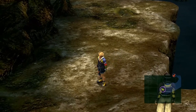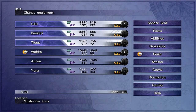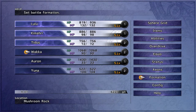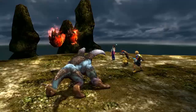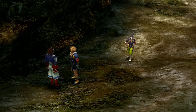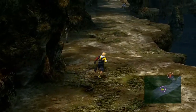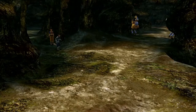The first thing we want to do is backpedal a little bit here to speak with this NPC to get the Tough Bangle, which is really good for Lulu because it gives 20% HP — that's massive right now compared to the 3% or 5% we've been getting. We're also going to put the three fastest characters in the front row. A remedy from the guy on the left and an ether from this guy. More NPC giveaways.